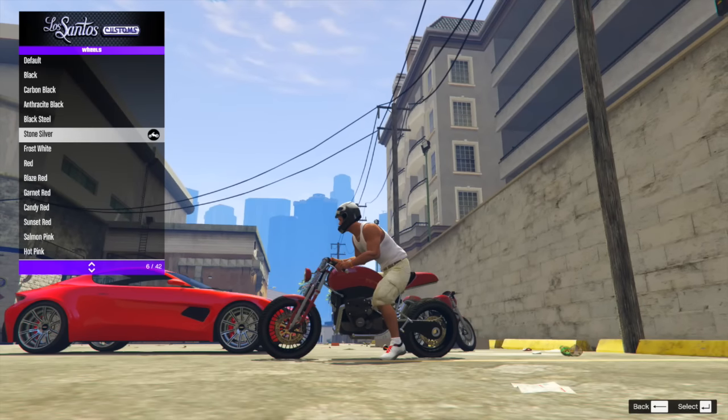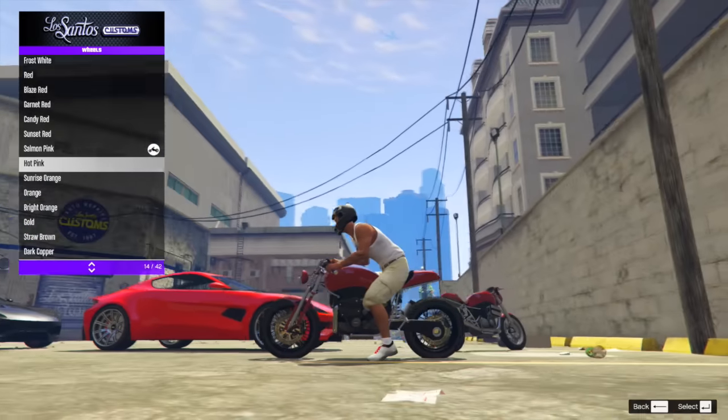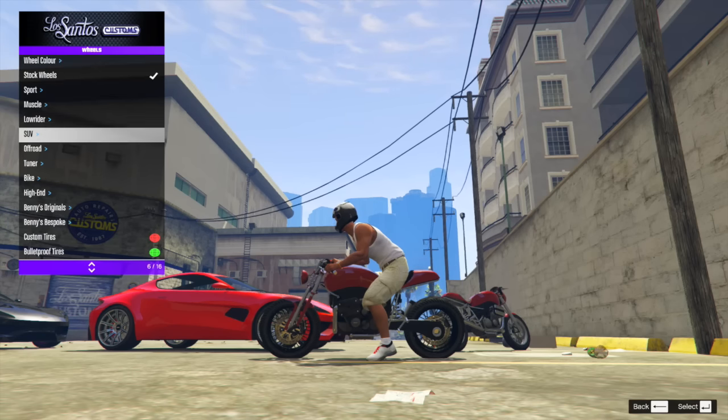Moving on to the bike, the FCR and the FCR 1000 both do not have the ability to change their stock wheel color, which I kind of expected. But with the bike wheels, you can get something similar and try to match it up.